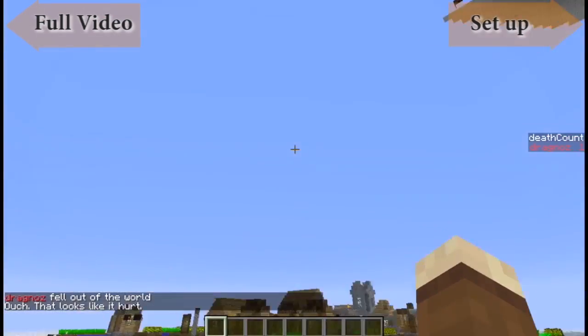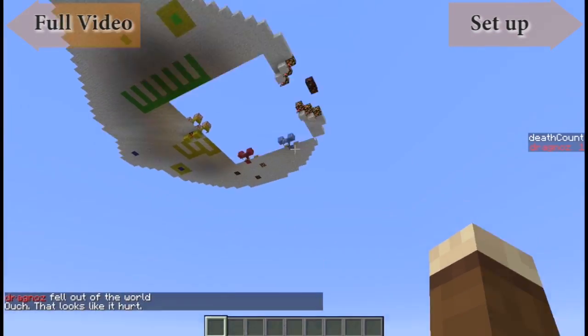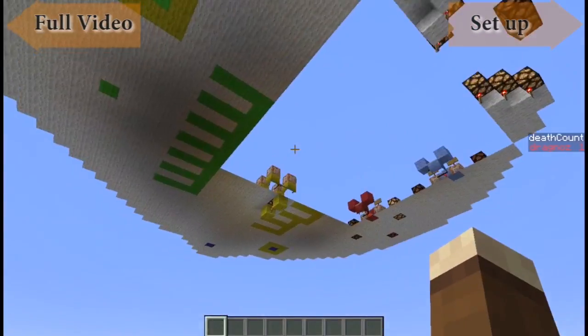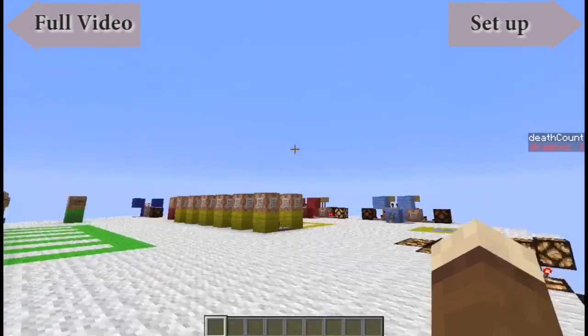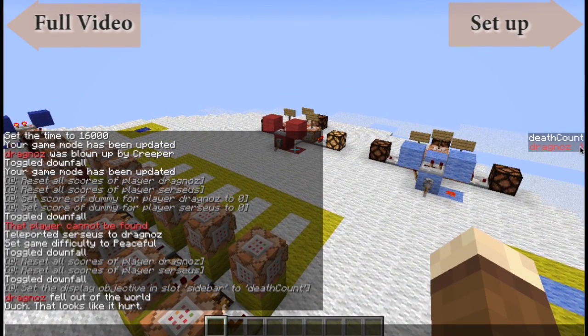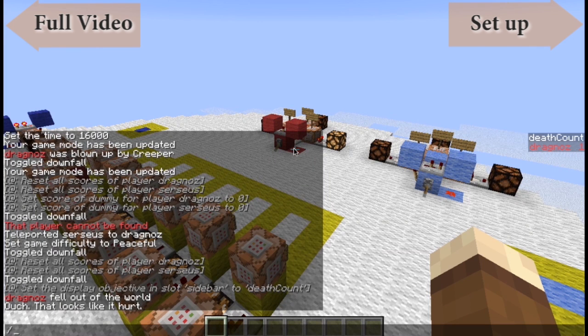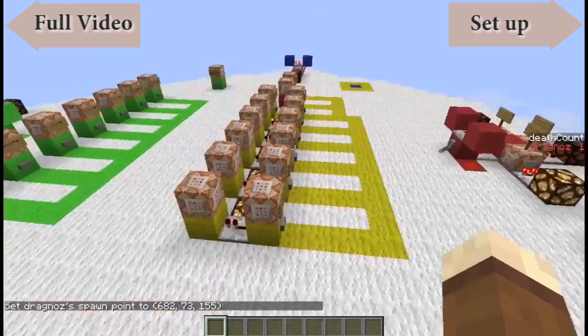If I now run the kill command, you will see that I have died. On the right-hand side you'll now see that I have a death count of one — that's how many times I've died.